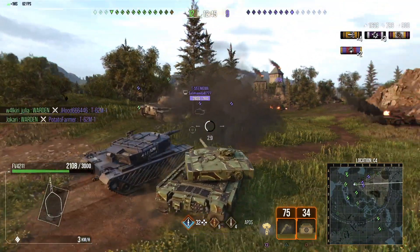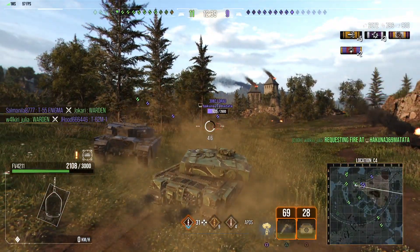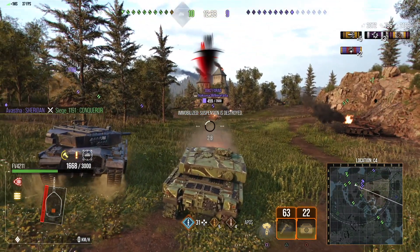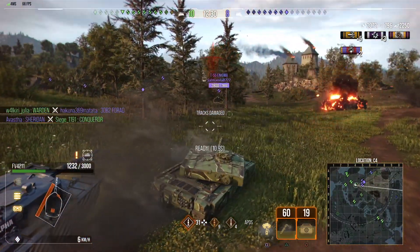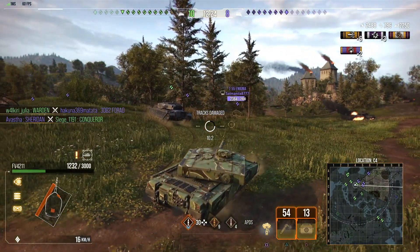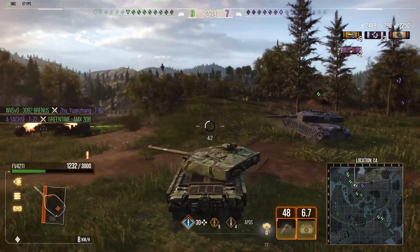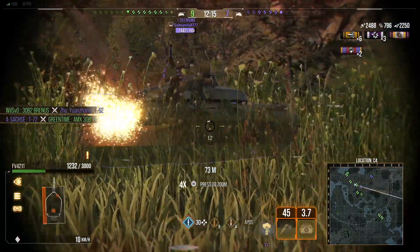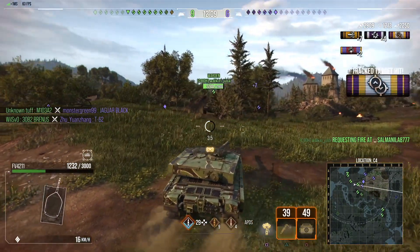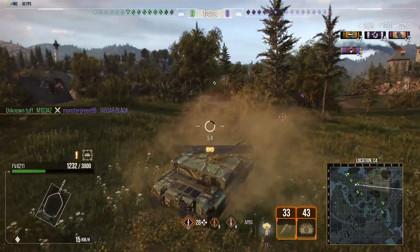Now we move on to the number 3 spot, which is the Pharaoh's Fury — barely squeaking into number 3 with a 51.99% win ratio and 11,891 battles played. I do not own this tank. It has pretty good armor at 230mm at the front, pretty well angled. This tank is all about the armor, but it also has really good mobility at 69 forward and 27 reverse, with an amazing top speed. Its gun is okay at 460 damage per shot, which is pretty average for Era 2.